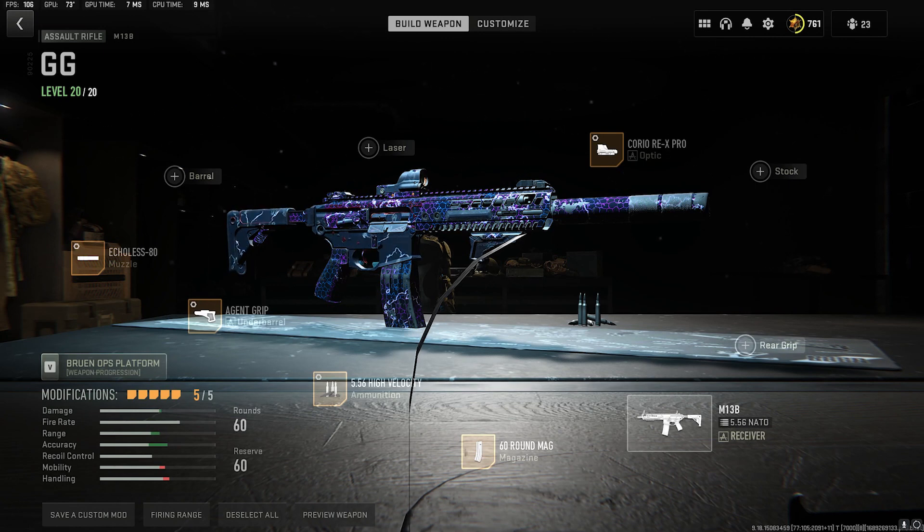The M13 is a gun I find myself choosing more than anything else, except for one more we'll talk about later. This here is my GG build. I take this everywhere — I'll take it into Building 21, I'll take it to Al Mazrah. You can use this gun from 5 meters, you can use this gun at 150 meters. You can hit anything with this build.